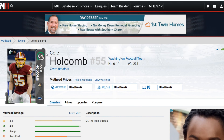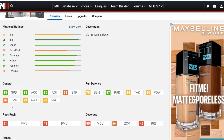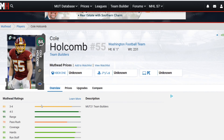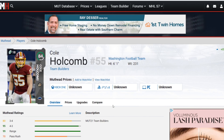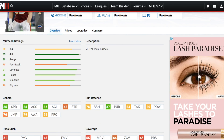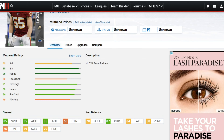Next up is Cole Holcomb, a budget beast from Team of the Week. I like him because he's a very fast outside linebacker at 85 speed — he's more of a coverage guy, not a pass rusher, and a good user option to start the year. He's got 85 speed, 85 acceleration, 85 agility, 76 jump, 79 awareness, 79 play recognition, 87 pursuit, 84 tackle, 80 hit power. The only issue is 64 zone, but if you're user-controlling him, that speed makes him very effective.